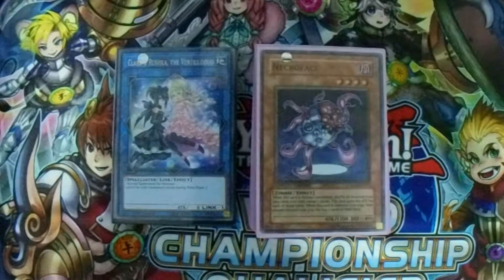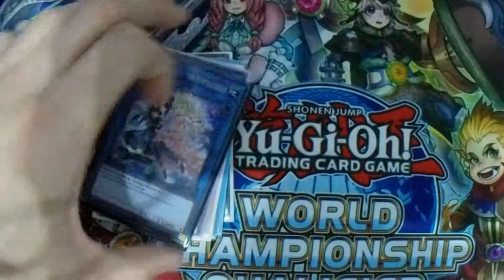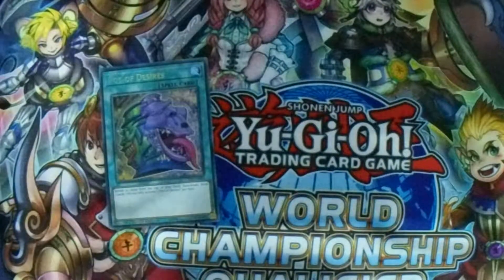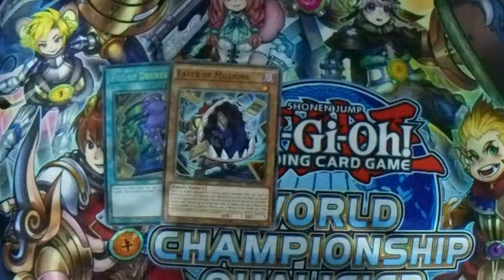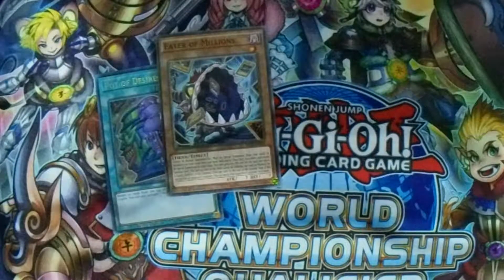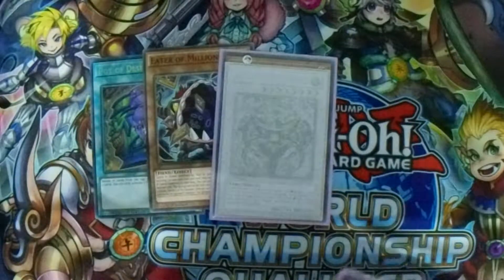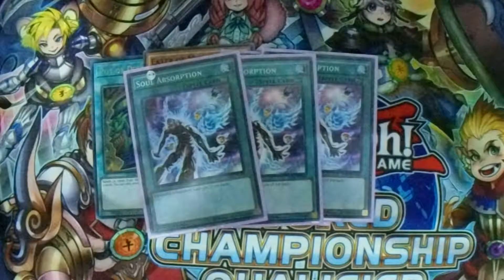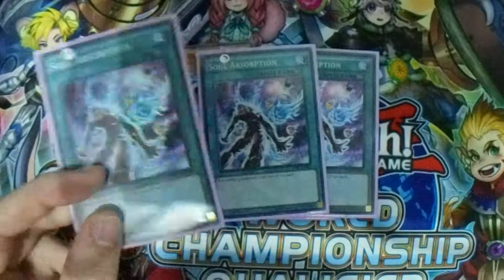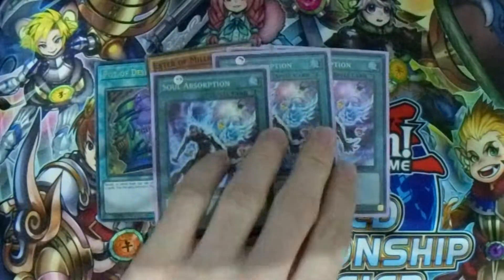You've probably been seeing the replays. I have actually exchanged some cards. I took out one Pot of Desires, one Eater of Millions, one Arcana Force — I think it's 21, whatever, I can't see on the proxy — The World, and Triple Soul Absorption. The reason behind these changes is Soul Absorption is not really a game-winning card. You gain life points, but in most cases that will not work.